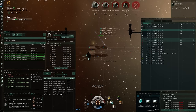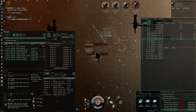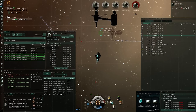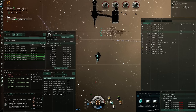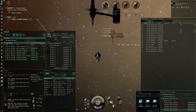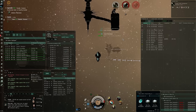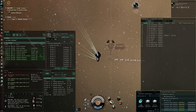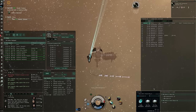I should mention one thing: I am playing on my main, not on an alpha clone, so my skills are substantially better than what they can do. That makes this comparison not entirely fair because I have more damage, more resistance, and just better overall performance than an alpha clone could actually achieve with this ship in the best case.